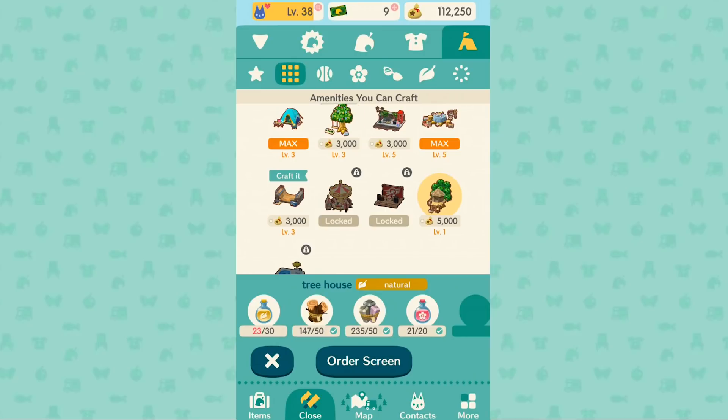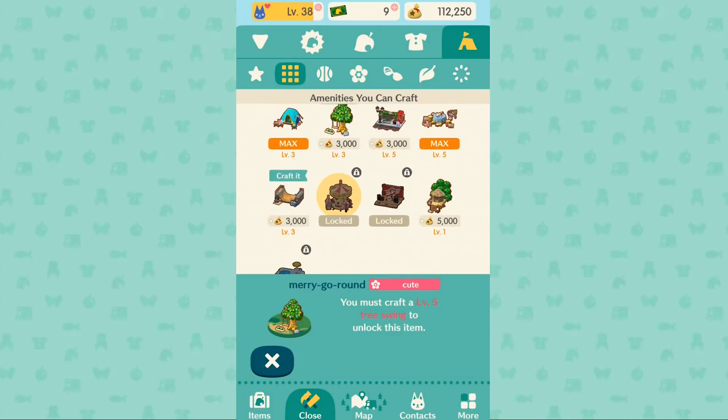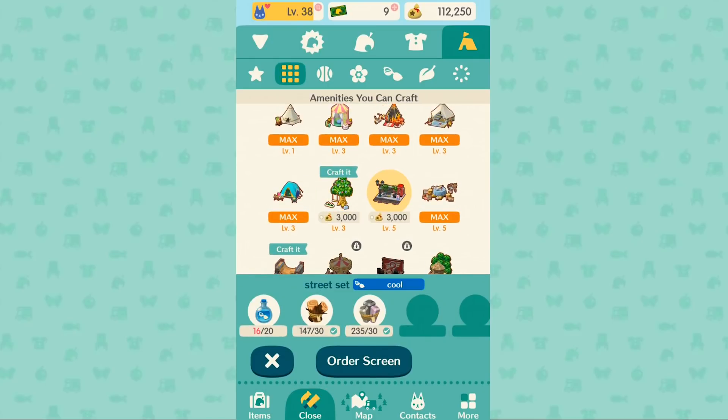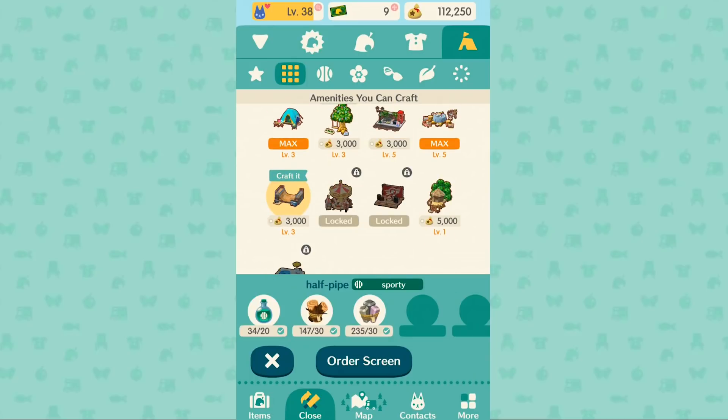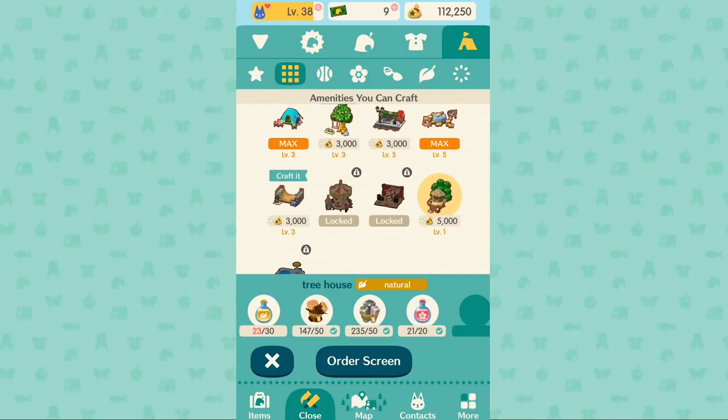The early amenities each cost just one type of essence — cute, cool, natural, or sporty for the skate park. But the next tier will cost double, requiring two essence types like cute and cool, or sporty and natural. That means you'll be farming essence for a long time. I think this tree house tier may be the last type of amenity, but don't hold me to that. Once built at level one, characters should be able to reach level 20.